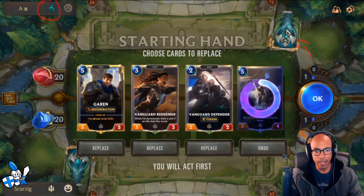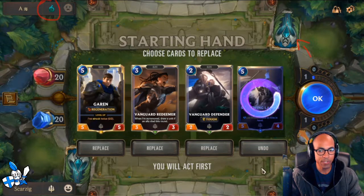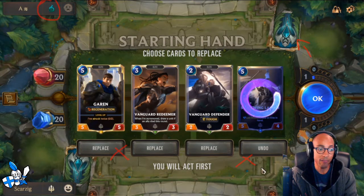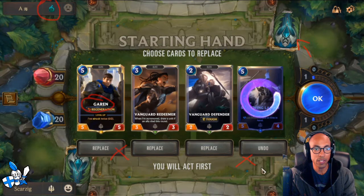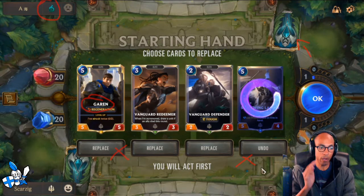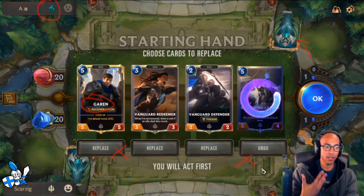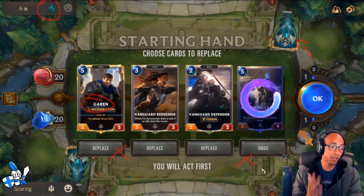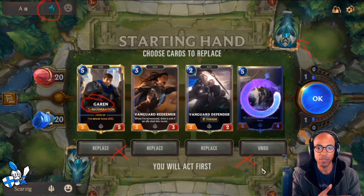So we have a 2-drop, a 3-drop, and two 5-drops. It's pretty obvious that you don't want to keep both 5-drops, or maybe even none of them - that's definitely the first point to consider. Swift Wing Lancer goes back. Out of these two, Garen is the one you keep in this matchup. The thing about Mono Shadow Isles is you have to think: why is my opponent running Mono Shadow Isles? Based on the current metagame at the time of this video, it's because Wraithcaller is very, very strong.